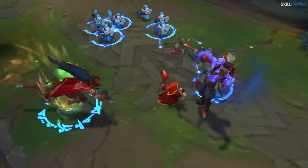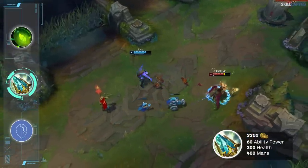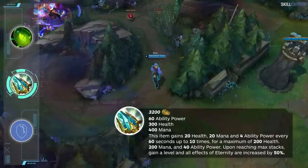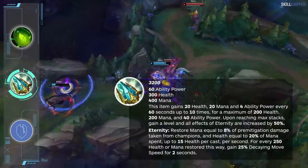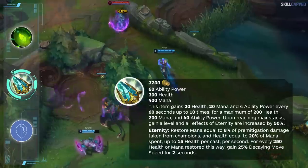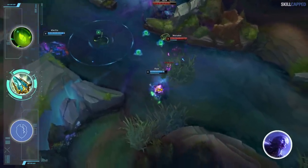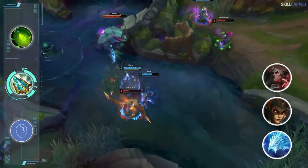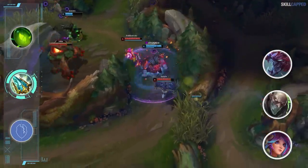Rod of Ages was removed for the past two seasons but it's being resurrected for season 13 as an AP mythic. For 3200 gold you will receive 60 ability power, 300 health, and 400 mana. The scaling power of Rod is back as you will gain 20 health, 20 mana, and 4 ability power every 60 seconds for a maximum of 200 health, 200 mana, and 40 ability power. The passive Eternity restores mana equal to 8% pre-mitigation damage taken from champions and health equal to 20% of mana spent, and for every 250 health or mana restored from Eternity you will gain 25% decaying movement speed for 2 seconds. The mythic passive grants all other legendary items 5 ability haste. Ryze mains will be drooling — any battle mage like Anivia, Cassiopeia, and Swain will be the best users. Kassadin, Lillia, Singed, and possibly Cho'Gath are a few others with strong potential on Rod of Ages.